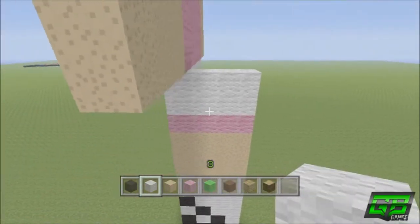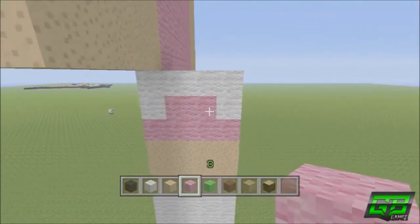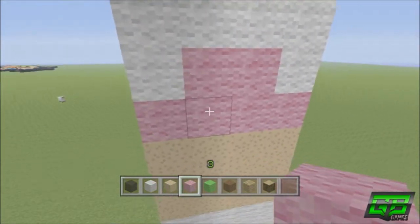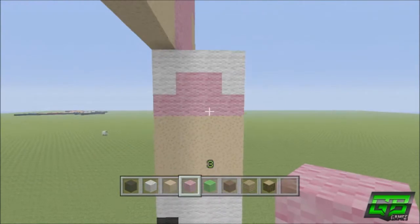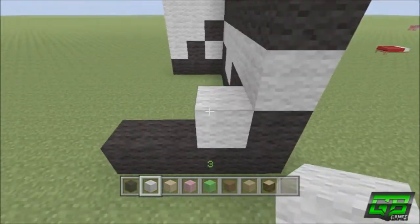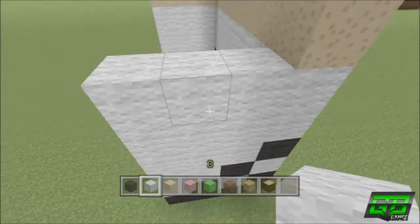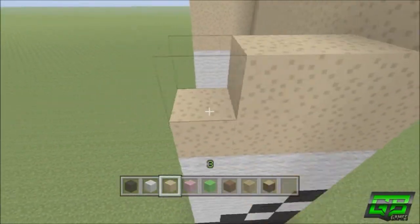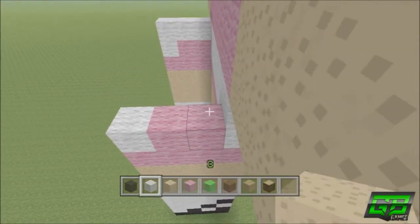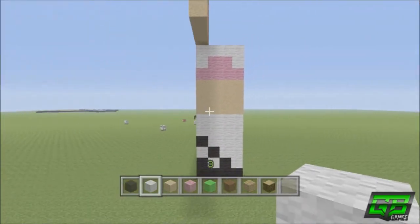Then do a three by three of mushroom blocks, three pink, then six white — but punch two out of the six and place two pink wool. So it's four pink, one white, two pink, one white, and then four white. It should look like this. The other side is the exact same: extend it out three using black, place one white, the black up diagonals, extend the white and fill it in. Then the three by three mushroom blocks, the row of pink, and the white arrangement.